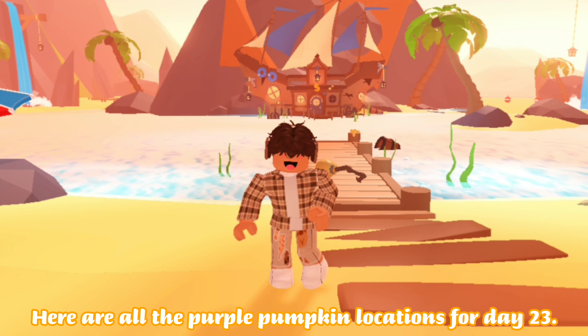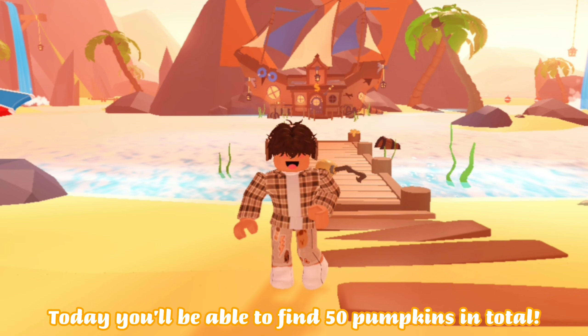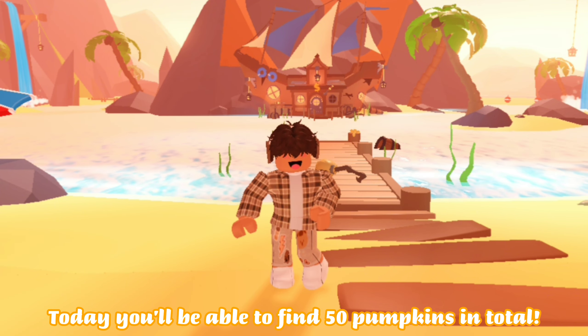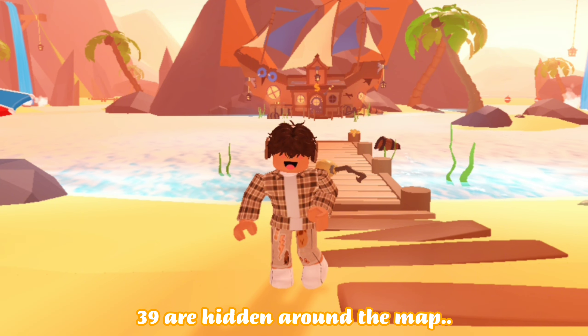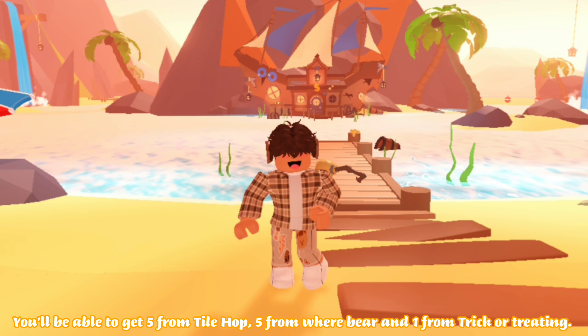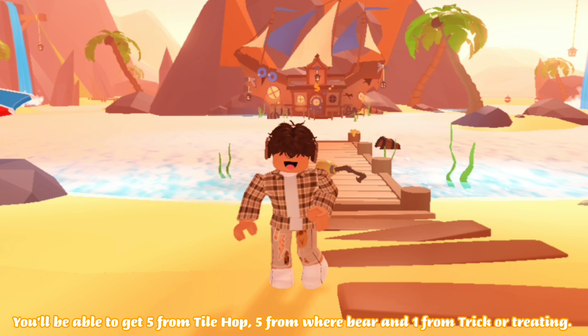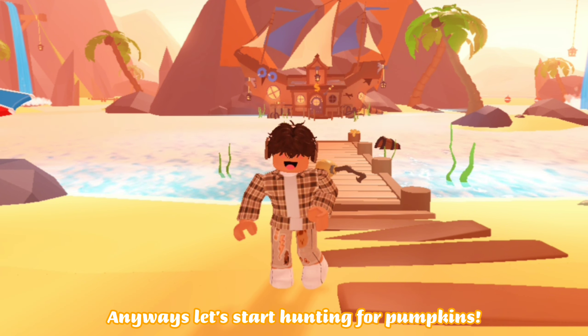Hi everyone! Here are all the purple pumpkin locations for Day 23. Today you'll be able to find 50 pumpkins in total. 39 are hidden around the map, and you can get the other 11 by playing the mini games. You'll be able to get 5 from Tile Hop, 5 from Where Bear, and 1 from Trick or Treating. Anyways, let's start hunting for pumpkins.